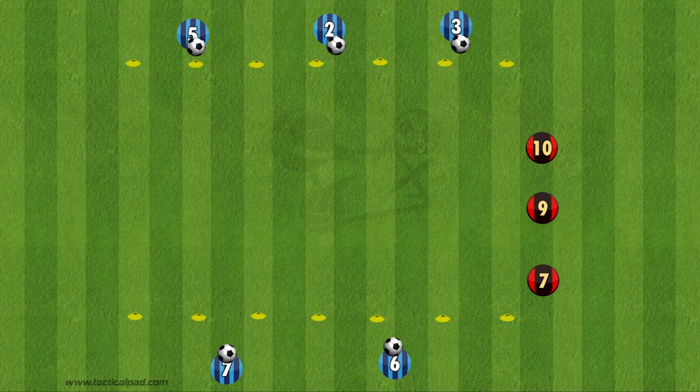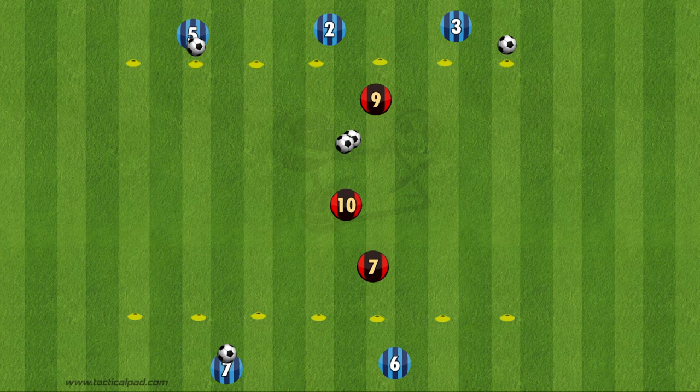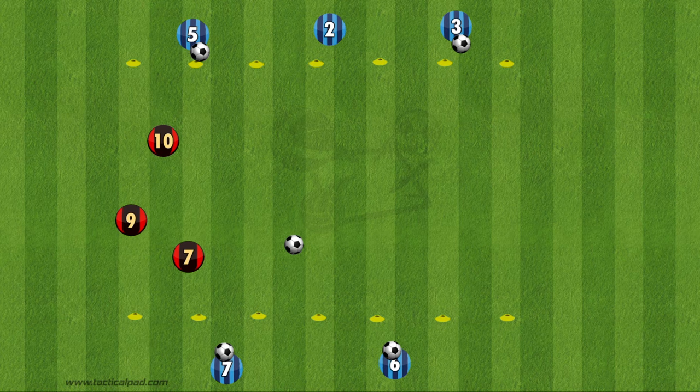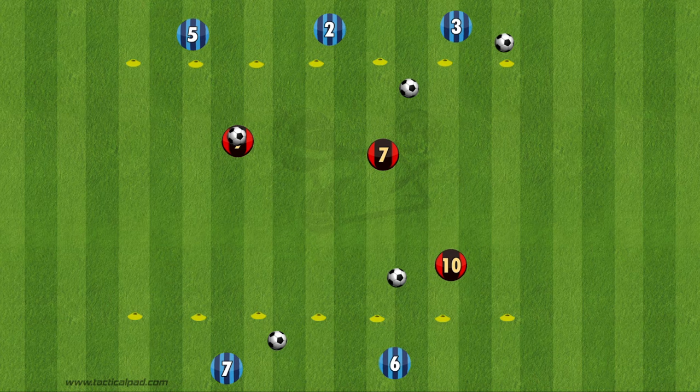The next drill is called Crossfire. For this, have two sets of cones around 10 yards apart from each other and have a couple of players line up on either side. You'll have a few players inside these cones and their goal is to run to the other side without being hit by the ball. Encourage the players to aim for the player running through the grid but make sure they aim below the knee. If a player is hit by a ball, encourage them to stand still so the rest of the players know that they are out.